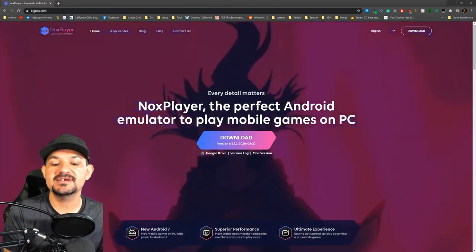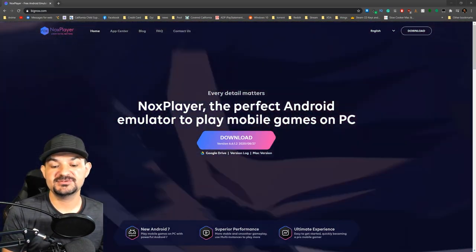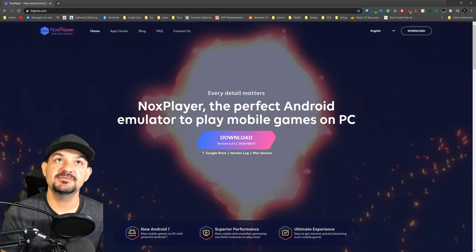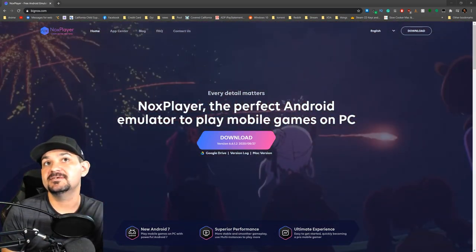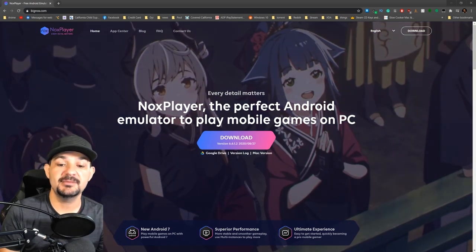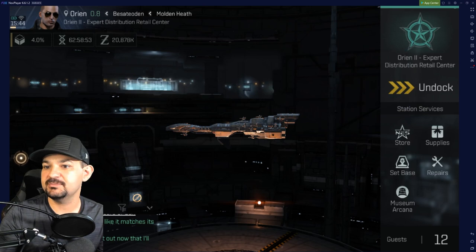This is the website right here. It is running Android 7, so it is not the most up-to-date Android, but it boasts superior performance, more stable smoother gameplay, and multiple instances - so you can run multiple if you want to multi-box. I'll link this one down below if you guys want to grab it, because this is the one I've been using.